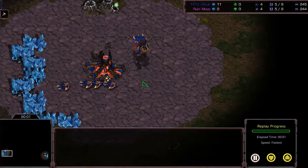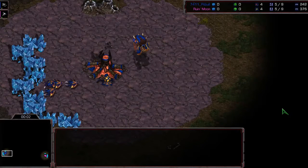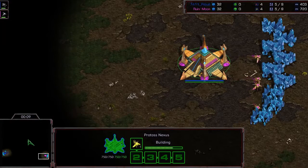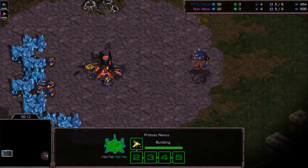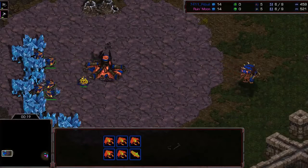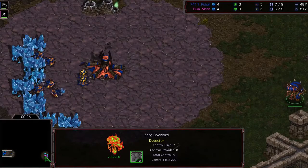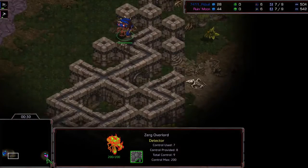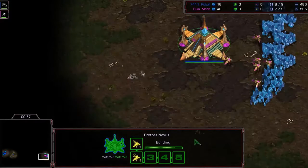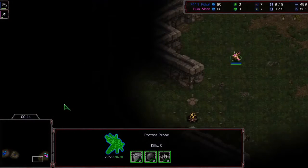Our first game is on Neo Silphid, with our Zerg player at 7 o'clock and our Protoss player at 5. Silphid is a very popular 3-player map currently in the ladder rotation. It's generally a macro-heavy map, so we'll see how the game plays out. Pitbull is sending his Overlord towards the direction of the Protoss, which will be a good first search for him. Protoss will likely make a pylon at his natural and transition into a standard 2-base fast expand opening.